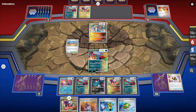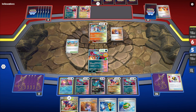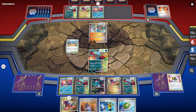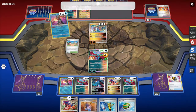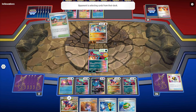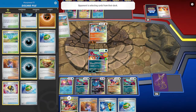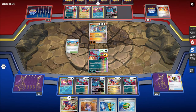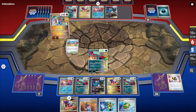The opponent brings up Slitherwing and uses Sada's Vitality. They only have one energy in the discard but have Greninja — this is clearly a mirror match and they know what they're doing. They're going to knock us out, and Burning Turbulence finishes off our Pokémon.